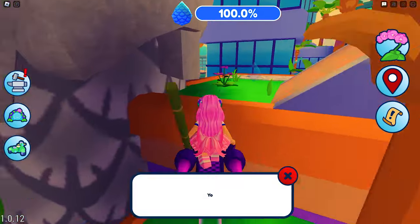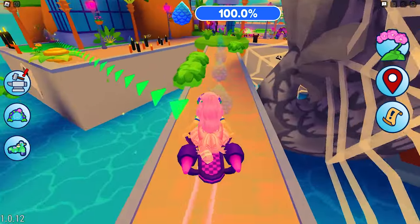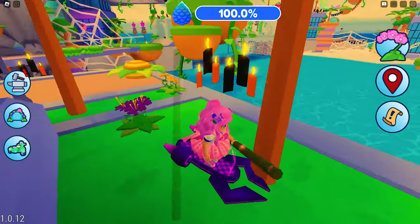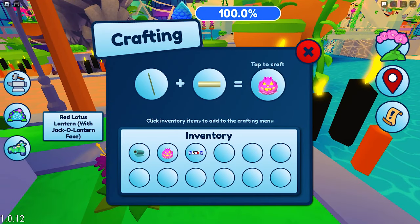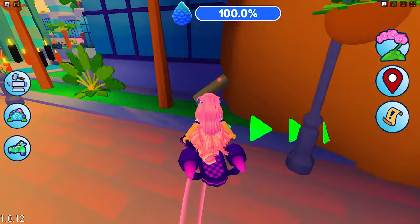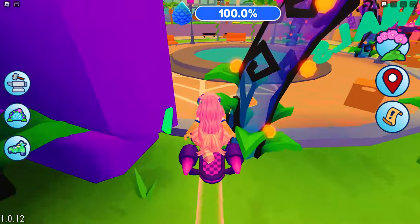It will lead you to the items that we need to find, such as fabric, bamboo sticks, and white rabbit candies. Once you find all the items, click the craft icon here and combine the required stuff.